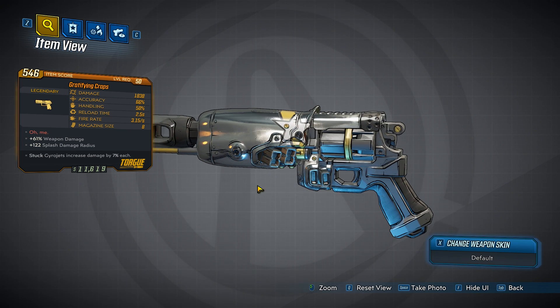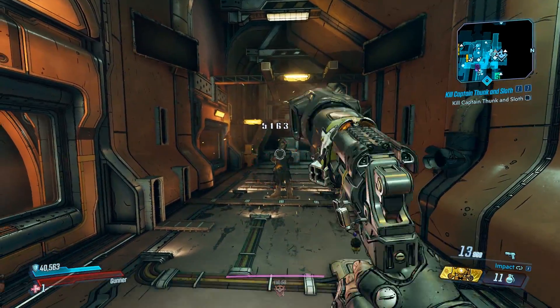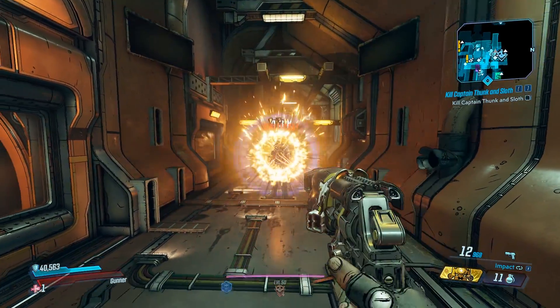The gun looks pretty good. It's silver and it has a stripe and star — it definitely looks like a Torg. I like it. So with this gun, you're basically rolling the dice, kind of like the game craps. Normally you're going to have one pellet, but randomly you will get five, like right there.